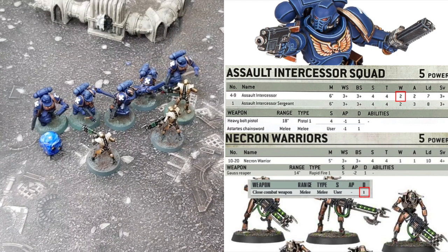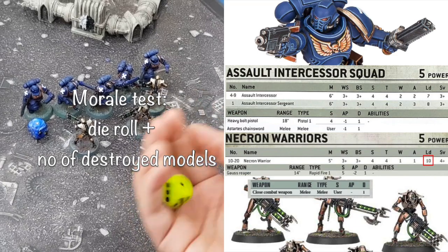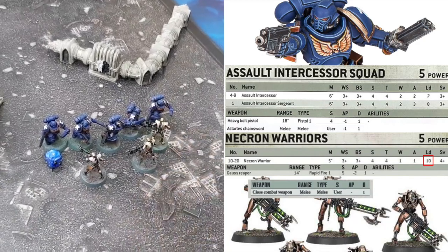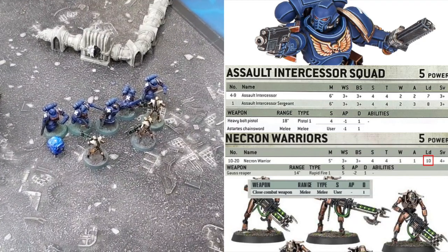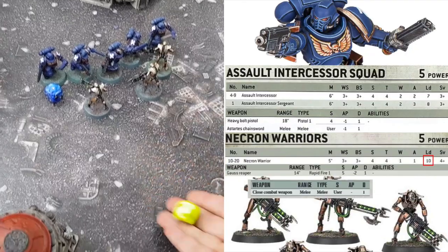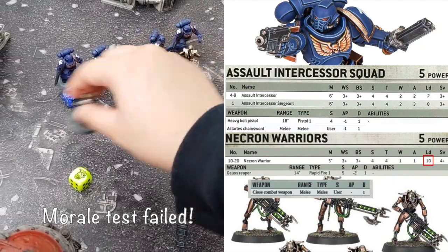Each of our Intercessors has 2 wounds, so let's mark 1 damage on one of them using this die — he's injured but still standing. That brings us to the end of the Fight Phase. After the Fight Phase is the Morale Phase, where we see if any of our Necrons run away in fear. Their Leadership attribute, LD, is a 10. To take a morale test, we roll a die for the unit and add the number of models that were destroyed this turn. If the total exceeds the leadership attribute, 1 model runs away and is considered destroyed. Since 7 Necrons have been destroyed this turn, if we roll a 4 or higher, 1 Necron model will be destroyed.